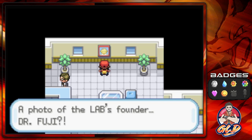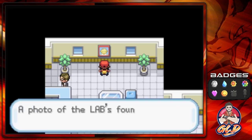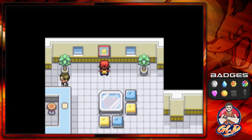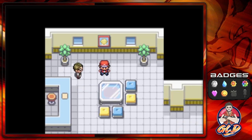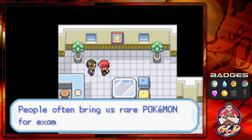This picture has always been there, literally in Pokemon Red, Blue, and Yellow. I'm pretty sure some of you guys were oblivious to it. Dr. Fuji — I never really followed the story, I just went through the missions. Didn't know that Dr. Fuji was the guy that made Mewtwo. The lab sign reads: 'We study Pokemon extensively every day, people often bring us rare Pokemon for examination.'